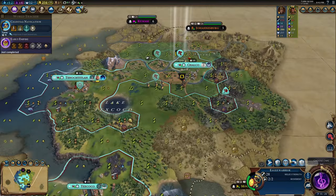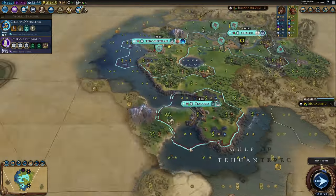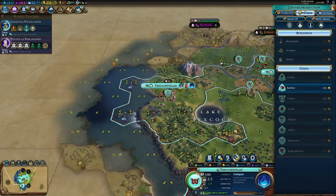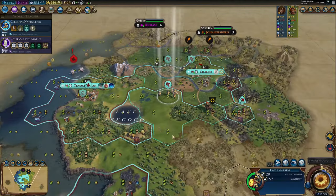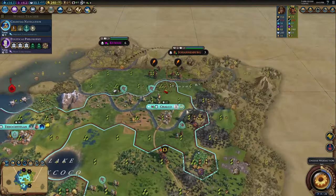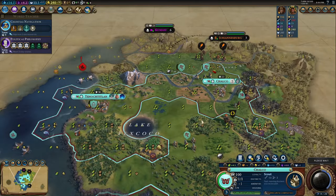Finally, the Aztecs have the Tlachtli, an arena replacement that gives you two amenities, two faith, two culture, and one great general point per turn. This helps your cities get ecstatic before your amenities spread even further. It's not something to spam everywhere, but it does help accelerate you into the game.